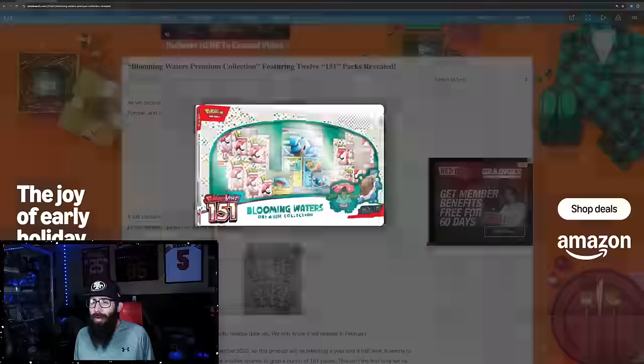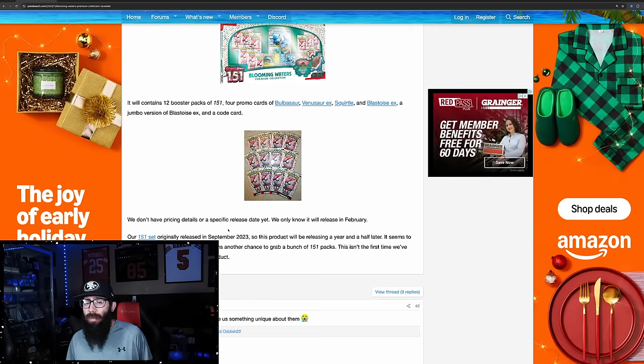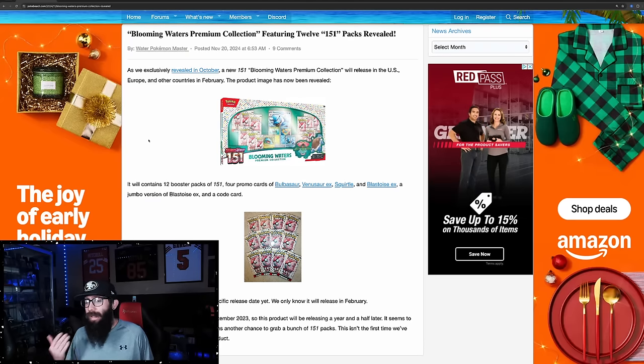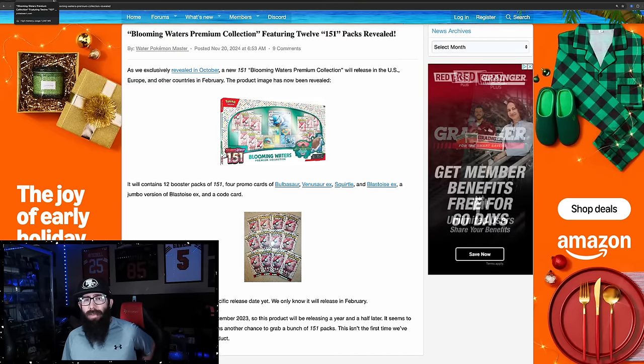The thing about this product is these are going to go fairly quickly, most likely. However, if they're like the Sea and Sky boxes, they were pretty available for a while. So hopefully if you've been looking to rip some 151, this is going to be your opportunity. We don't have an exact release date, but it should be sometime in February. I'll update you guys as we get an exact release date. I'm probably going to be picking some of these up just to rip and maybe a few to stash away in the sealed collection.